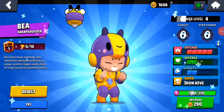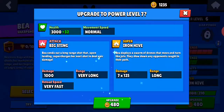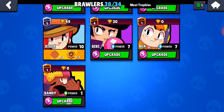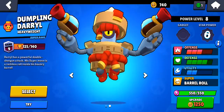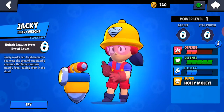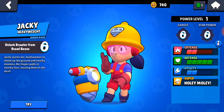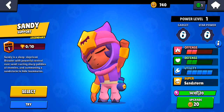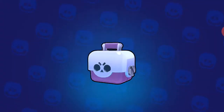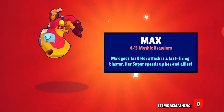Level four. Do you think Daryl got a new model too? That's really cool, and there's a new brawler Jackie. Let's open up some big boxes, alright, let's see what we got. And we get Max, which is good, obviously.